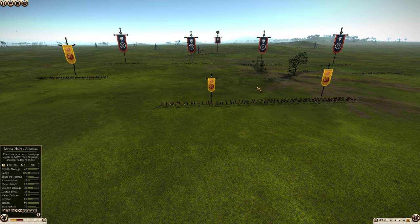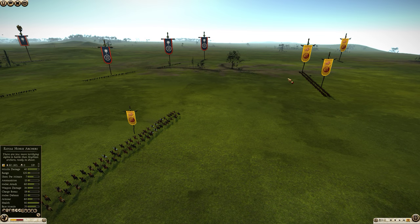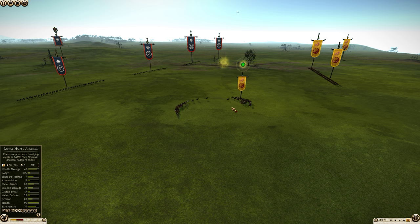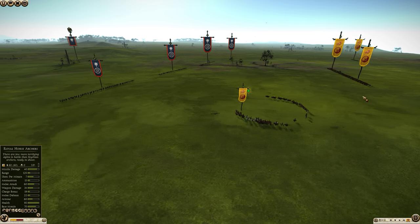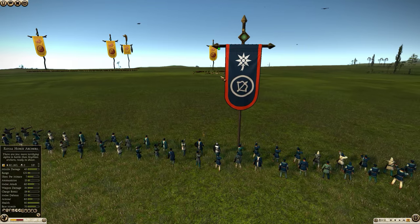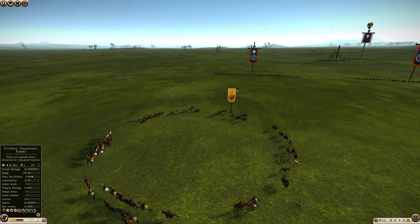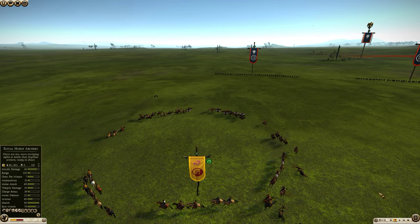Now we're going to try the Cantabrian Circle to see how it is able to work against the Eastern Archers, if it works at all. Using Cantabrian Circle gives a bonus to the amount of shots per minute. The Eastern Archers are going to walk up and start firing. I'm going to fire and you can see that fewer shots are actually hitting — let's just have this in slow motion.